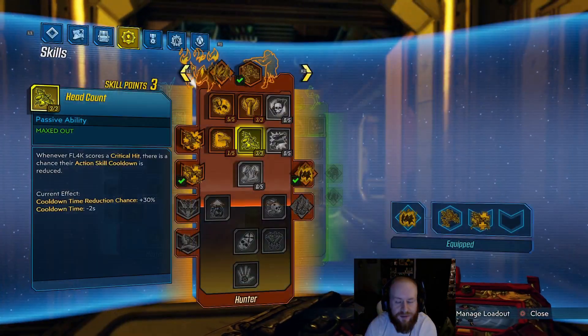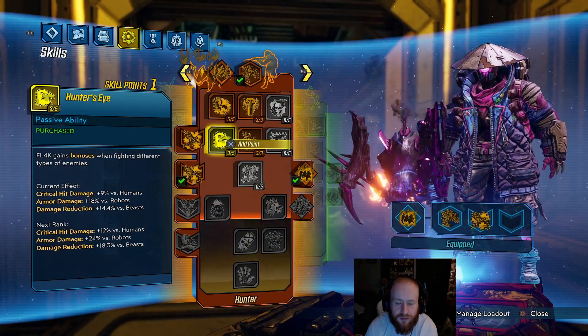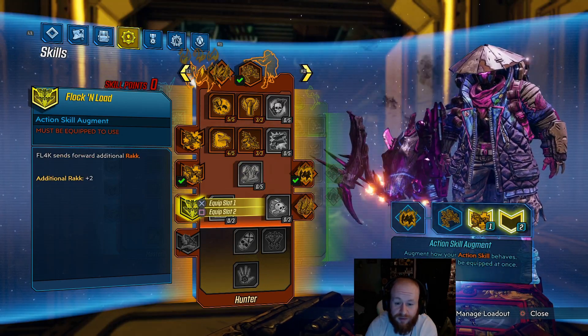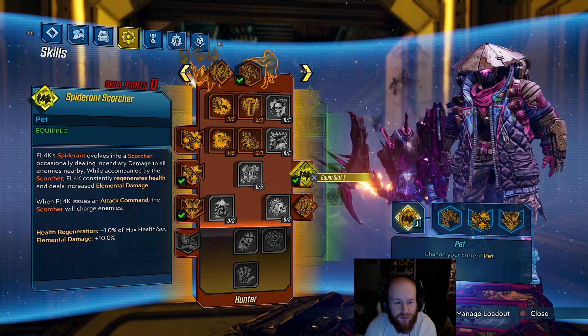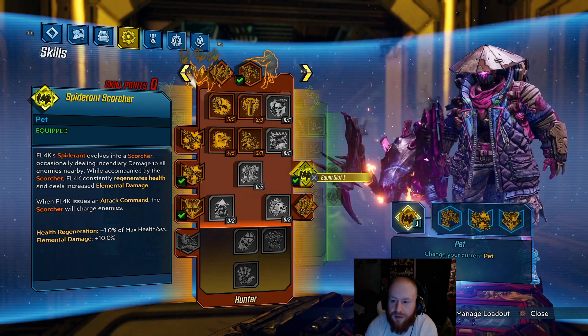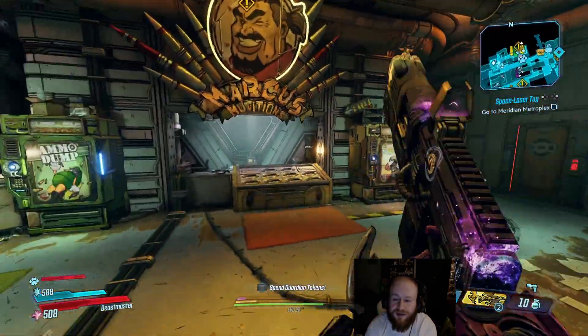Arms Race was really good to me. I got the Firefly in two runs and leveled up three times, so I have a few skill points to use. I'll throw them in here to get an additional Rack when we shoot that out, and I'll keep the Spider Ant Scorcher for elemental damage. We don't have to go back to Arms Race until we want to get the...